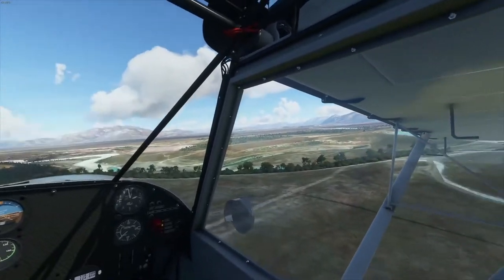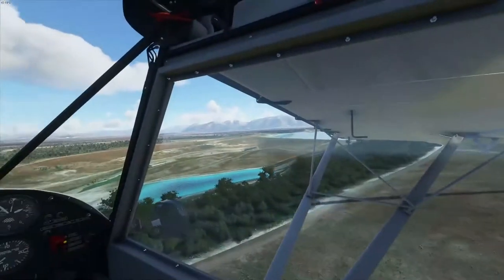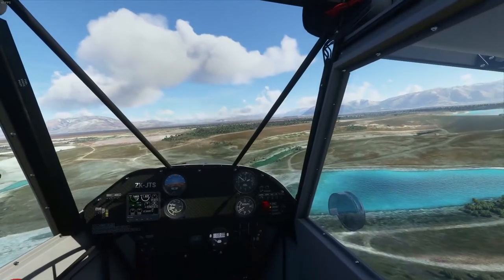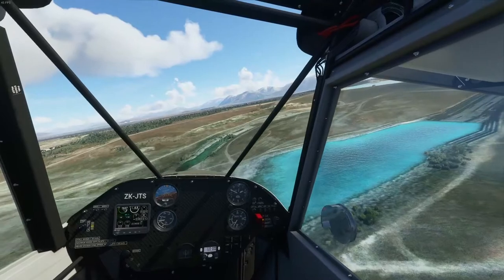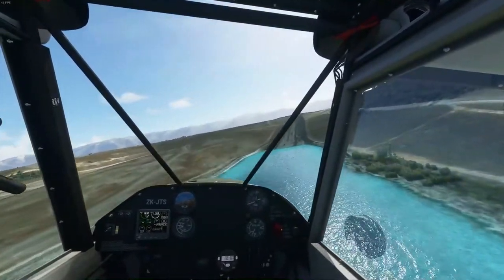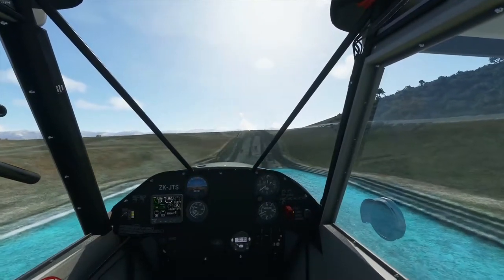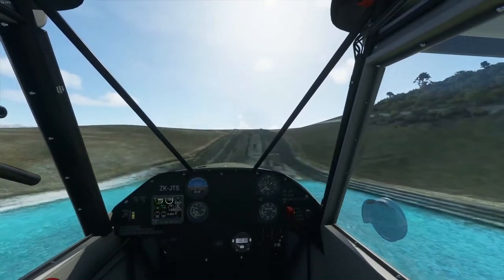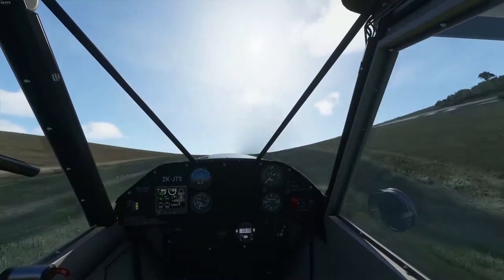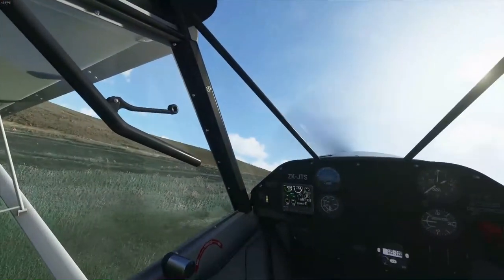Still got a bit of airspeed on here, but I should throw that away in this turn we're about to do. Bringing some flaps — four flaps down, slats are extended. Leave a bit of power on so we don't stall into the water there. Righto, landing roll of about zero feet.